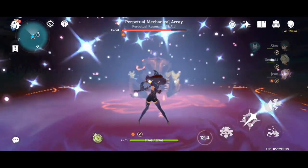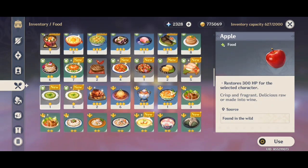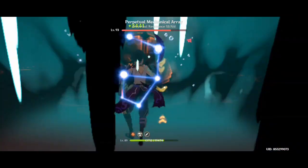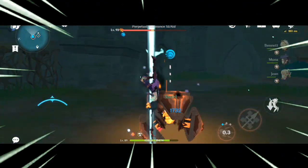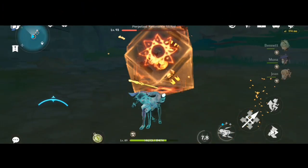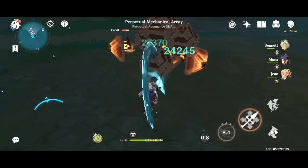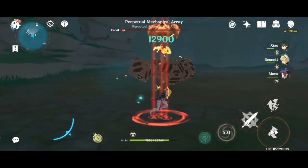Now I'll show Xiao's damage with the Black Cliff Pole. I'm adjusting crit rate because I don't have great artifact pieces with crit rate, so this is just to show the potential. With 81–82% crit rate and no Faruzan, if you have Faruzan you can get even more damage. Bennett can also heal, so this shows how much damage a free-to-play Xiao can do.